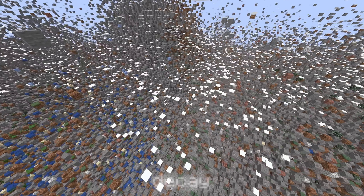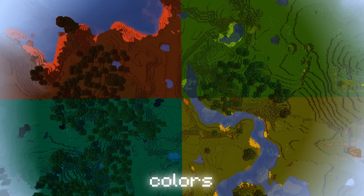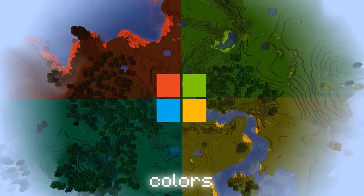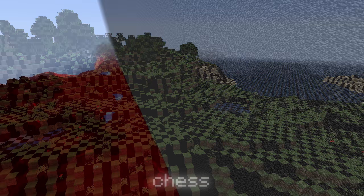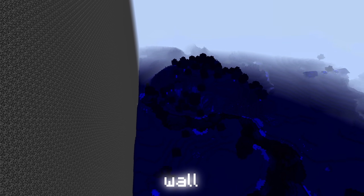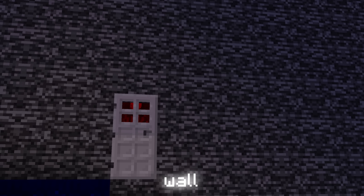There are a few dimensions that change the colors of the overworld, such as 'colors,' which divides the world into four different tinted quadrants — clearly a representation of the Microsoft logo, since they do own Mojang. A related effect is found in the 'chess' dimension, where the overworld has been transformed into an infinite chessboard. Another interesting one is 'wall,' which splits the entire overworld into two halves — a red half and a blue half — separated by a giant bedrock wall with a single iron door connecting them.